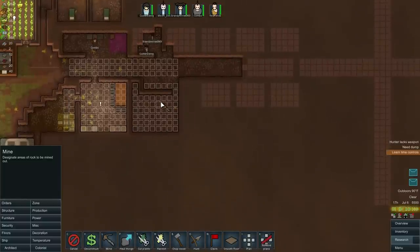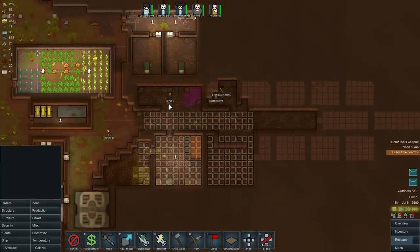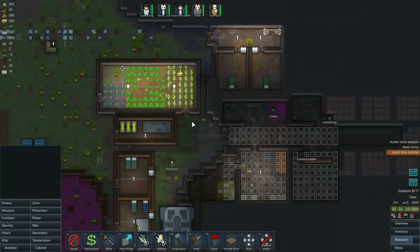I think we'll make this the medical room — yeah, actually that'll work. So we'll make this the medical room and have a little room in here for the medical supplies. Let's mine this out. I kind of wish they were getting steel — I don't know why I keep calling it iron.